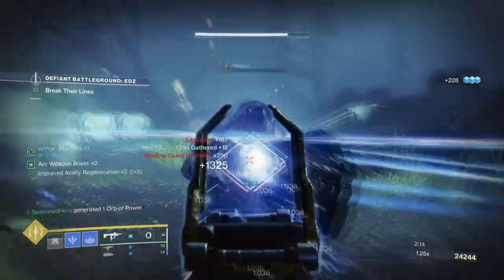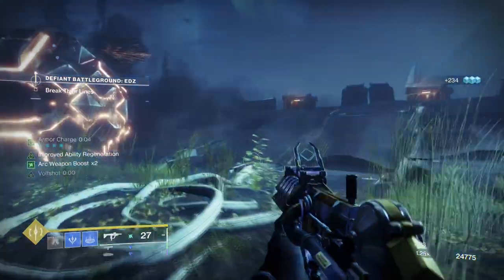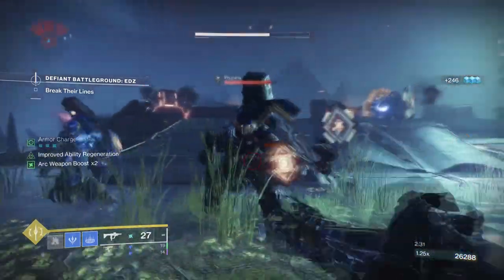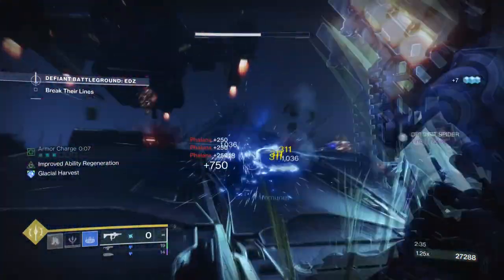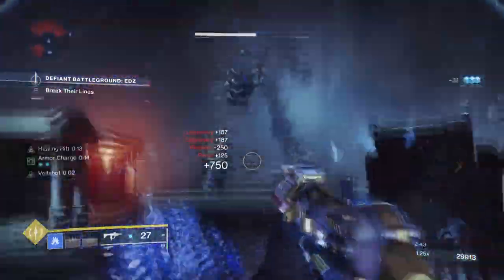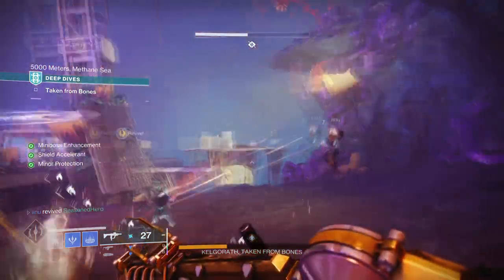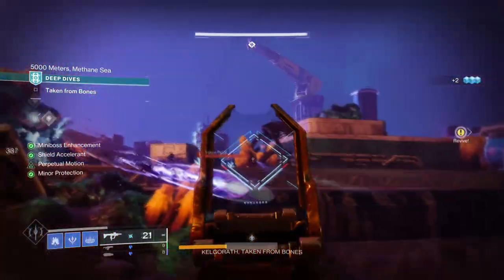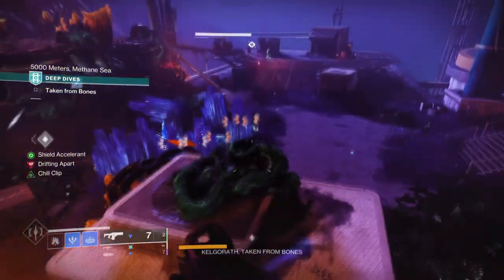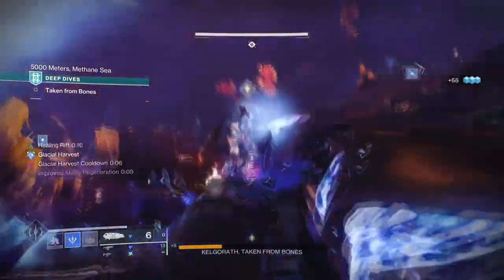Other areas such as Strikes, Battlegrounds, and Neomuna wave-based events are also great places to see the build succeed. However, do not try this in anything above Legend-tier content, as this setup requires players to be reckless to get the most out of it — throwing yourself headfirst into a group of enemies before activating your class ability does provide a lot of survivability, but in Master-tier content this will lead to a very quick death. If you do want to try it in hard content, adding the Whisper of Chains fragment instead should give enough protection against harder-hitting enemies. Overall, this is surprisingly great for ad-heavy activities, and with how customizable the weapons are, you can create fun and creative setups that make it a real pain for bosses to fight against.